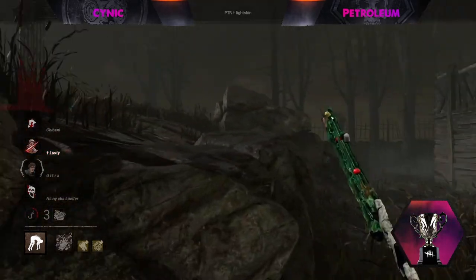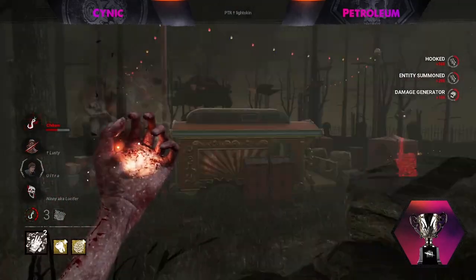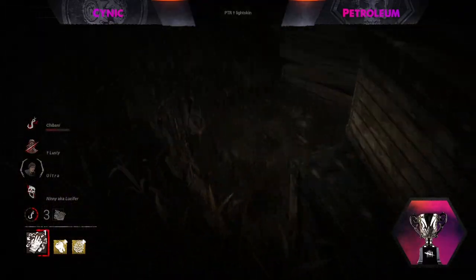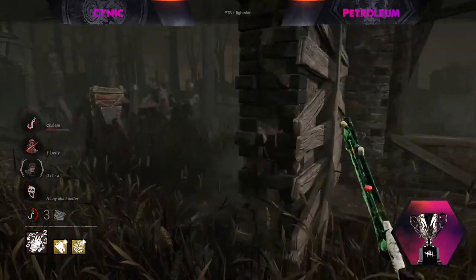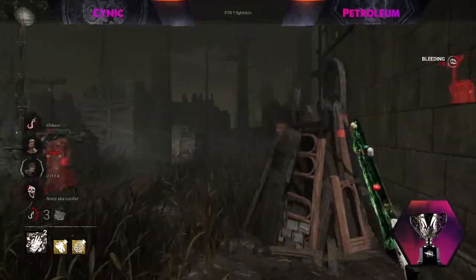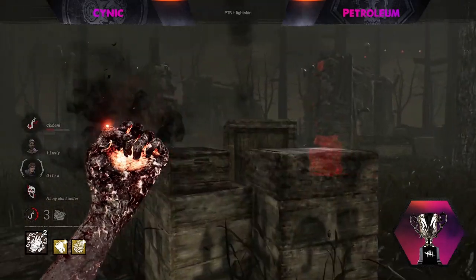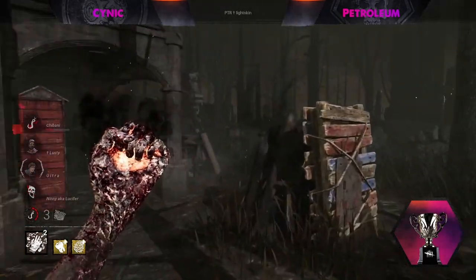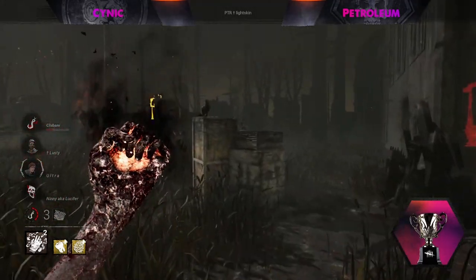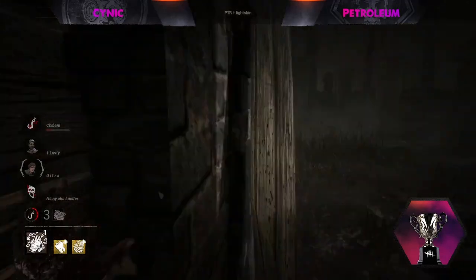That was the longest chase we've seen this entire game — Meg doing a really great job using line-of-sight blockers to trip up the Nurse and double back. There are unfortunate times when even a chase this long against Nurse will mean very little, and this Nurse has overperformed enough to afford it. The other two survivors had to pick someone up off the ground rather than staying on gens. The survivors did get a gen during that period though.